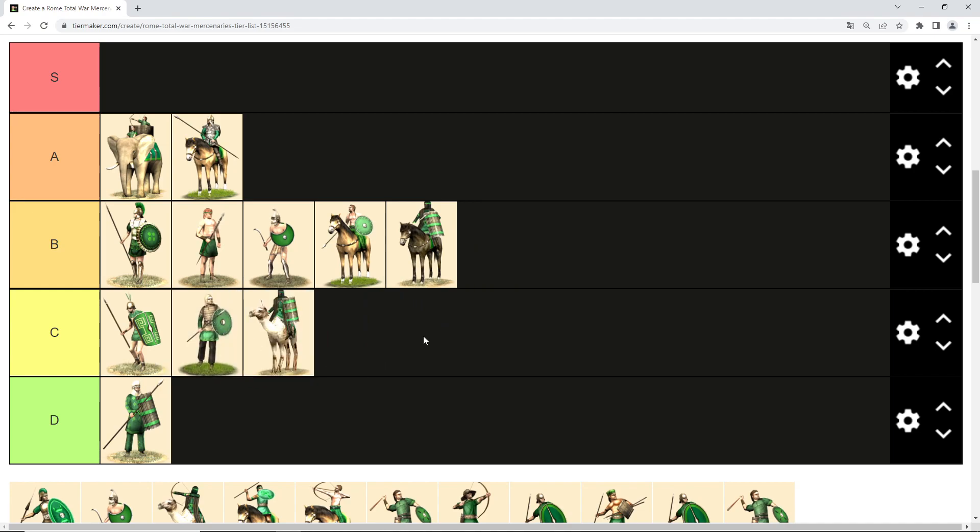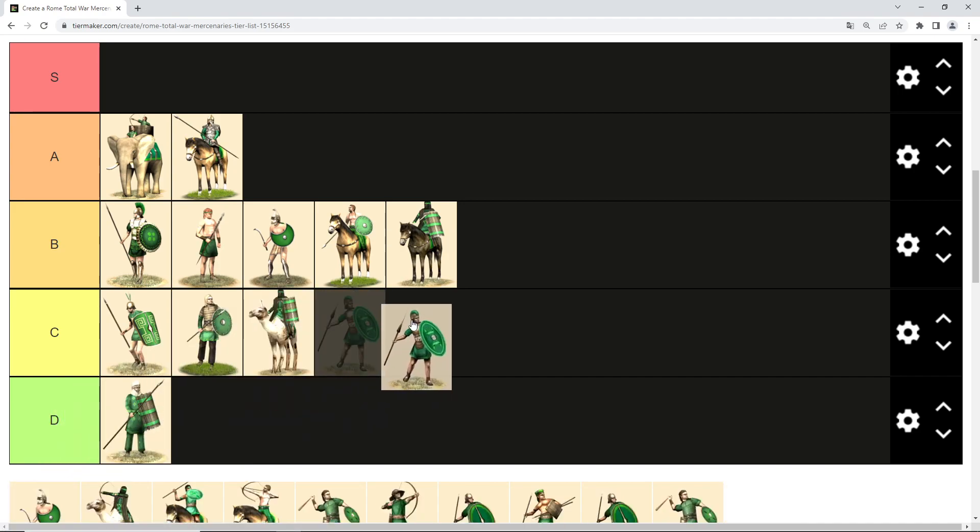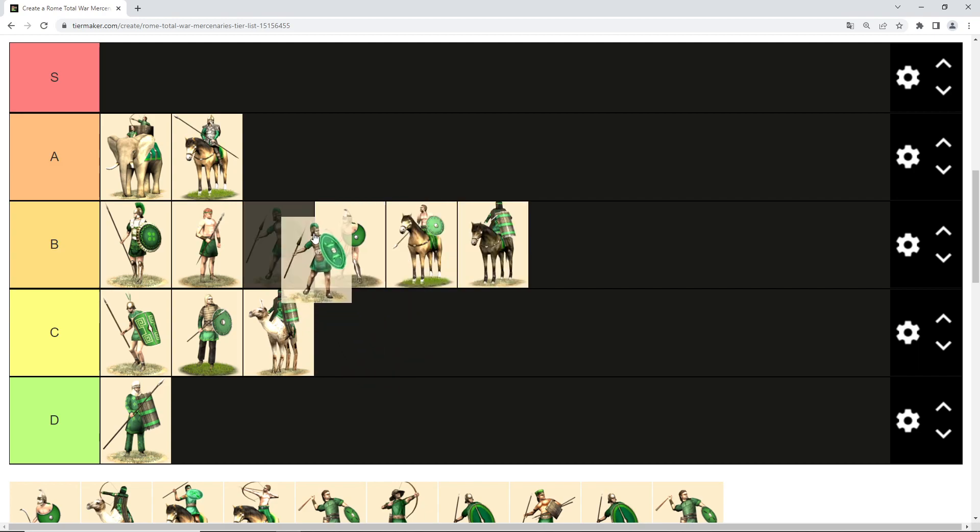I'll put barbarian mercenaries into C tier as well. Then we have Spanish mercenaries, which are way better than barbarian or Samnite mercenaries. They also throw a javelin before charging and they use formation, so I think that gives them a solid place in B tier.